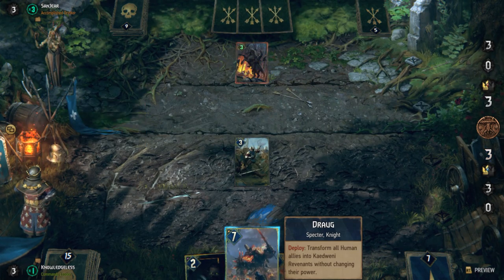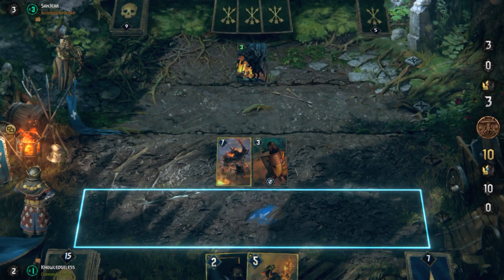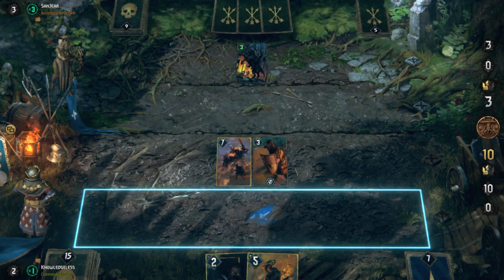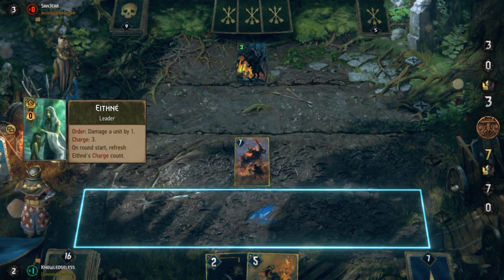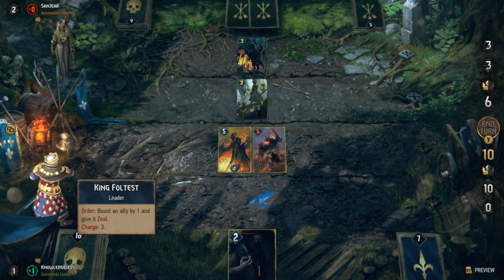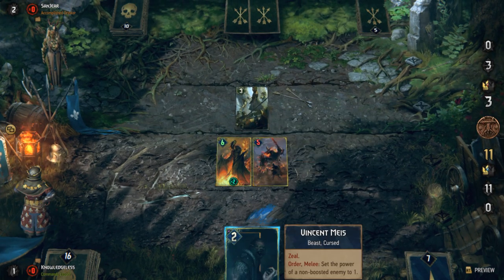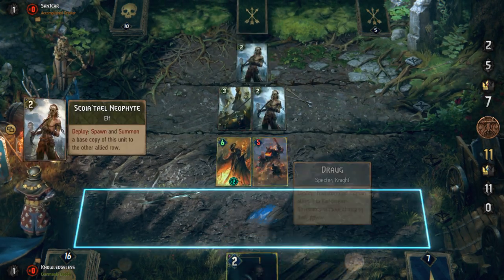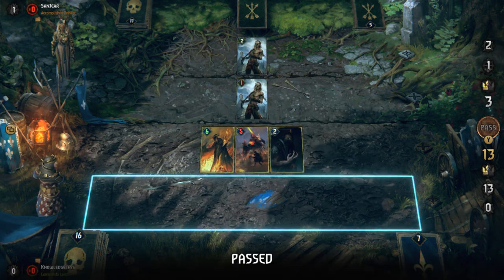One of the nice things about Foltest is that he can resist these control effects by giving order units — which are very common in the Northern Realms card list — Zeal, allowing them to use their effects immediately. Your opponent doesn't really have a chance to react to it. It basically turns an order unit into a deploy unit, but orders tend to be more powerful than deploy effects.